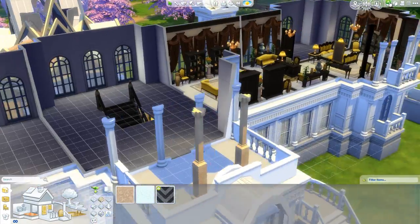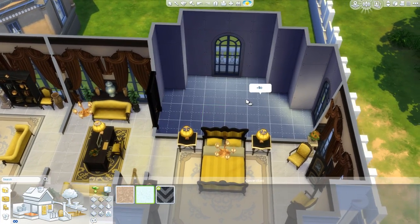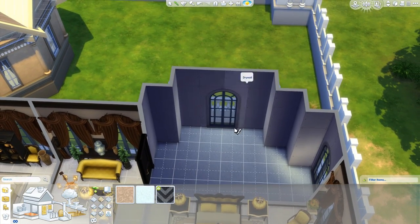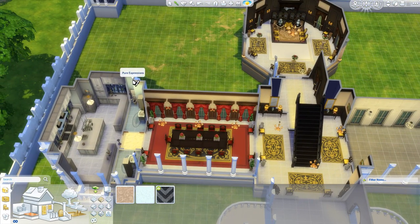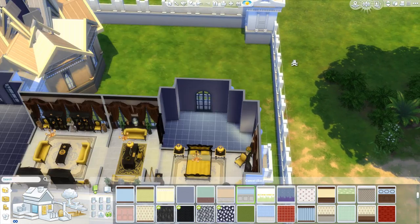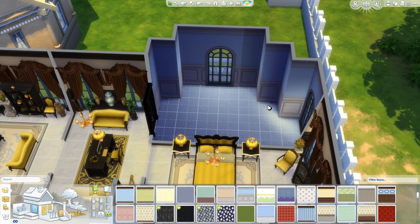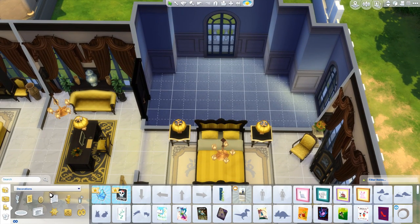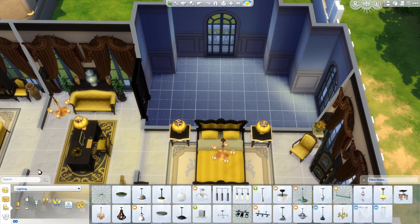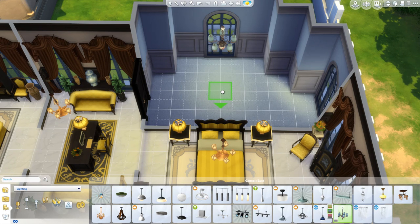We're going to do the upstairs bathroom as well. For the bathrooms, I'm literally just going to stick to one color scheme — who cares? It's blue, it's relaxing, and it's the color of water. I'm going to use the chandelier over here. The only reason I'm a little bit apprehensive is that it doesn't give off that much light, so I think I'm going to be going a little bit symmetric again — so prepare yourself.